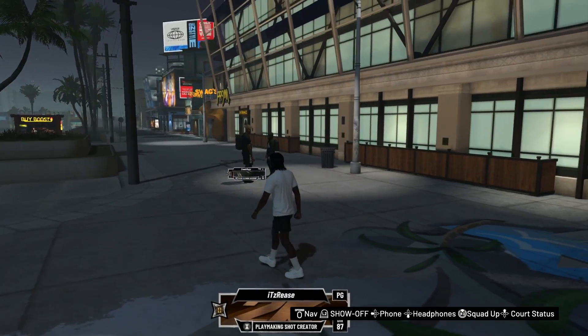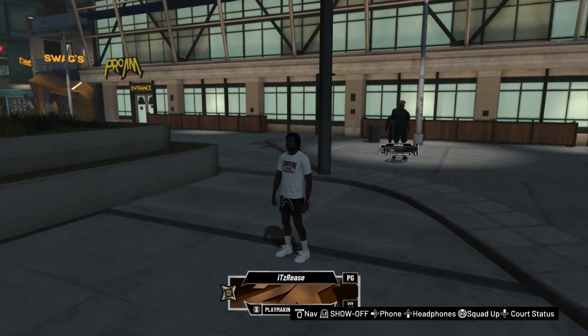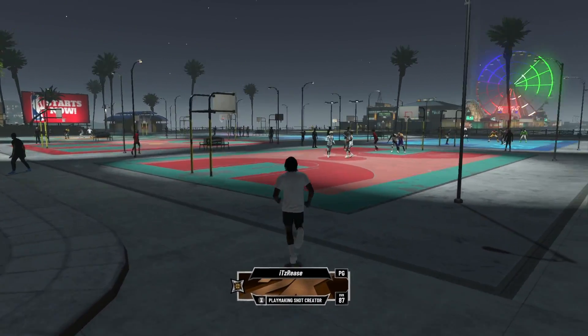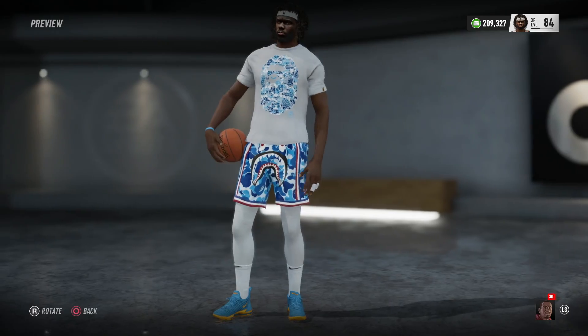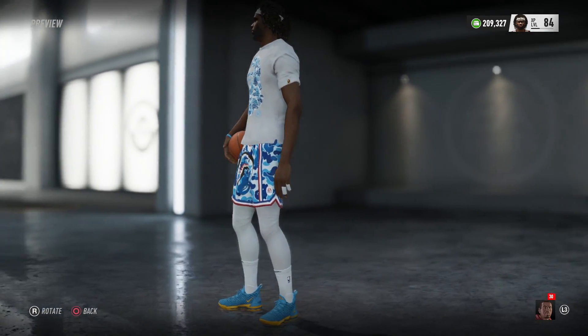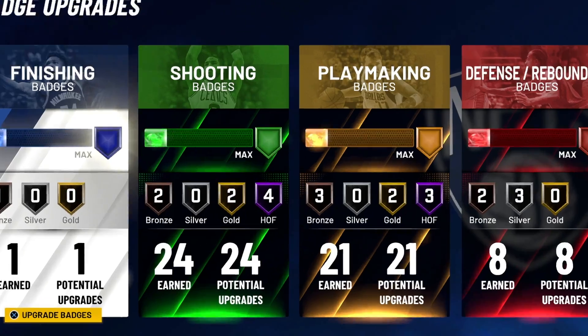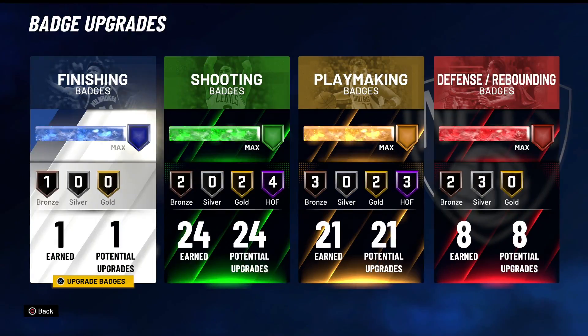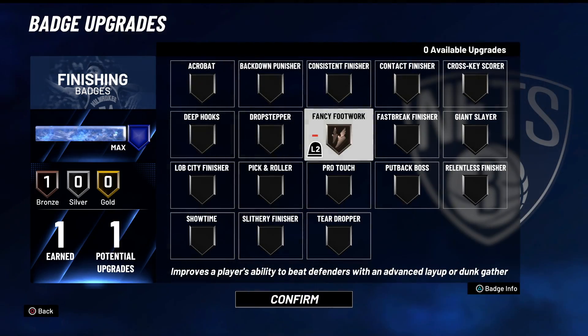Now let me show y'all the badges I chose for the Bait Baby. Rate the fit on a scale of one to ten - when I was streaming they were trying to tell me this fit was weak, but this fit is A1. Now, in terms of badges: one finishing badge - I'm using Slithery Finisher. Let me know in the comments if I shouldn't be using that, should I use Fancy Footwork or Giant Slayer. I don't really care about finishing badges on this game.